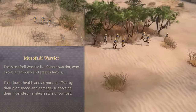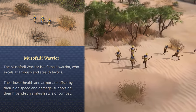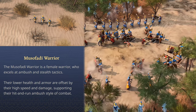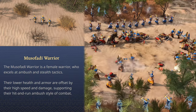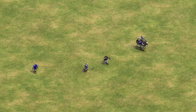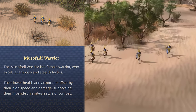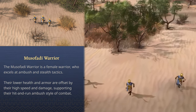There are three unique units shared on the website. The first is the Musafari Warrior — a female warrior who excels at ambush and stealth tactics. Their lower health and armor are offset by their high speed and damage, supporting their hit-and-run ambush style of combat. Since hit-and-run is a characteristic of these warriors, they'll likely be much faster than regular infantry but slower than cavalry, kind of like the Eagle or Shotel warriors in Age of Empires 2. Burt gave us one more very important detail: these units can activate an ability to go into stealth mode anywhere on the map.